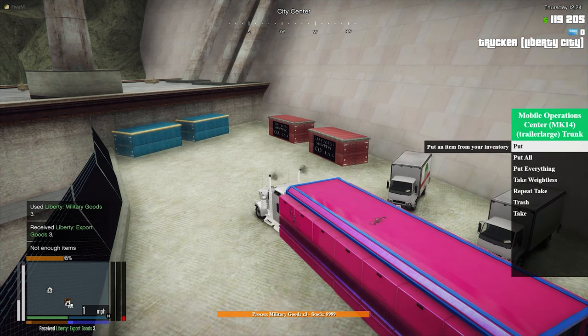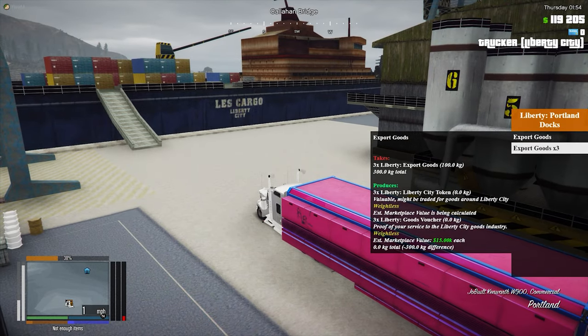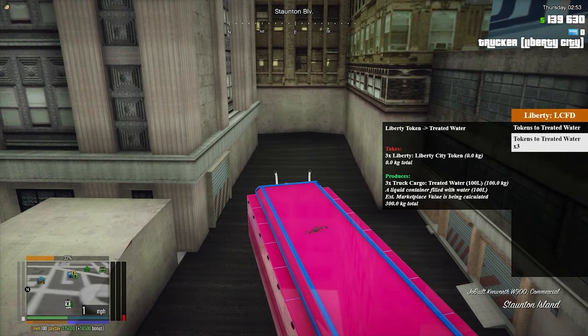Now head back into the tunnel and go all the way to the Portland docks. Here you'll be switching out your export goods for LC tokens. Take these tokens to the Staunton Island Fire Station and switch them out for treated water. This really is as easy as people say it is.